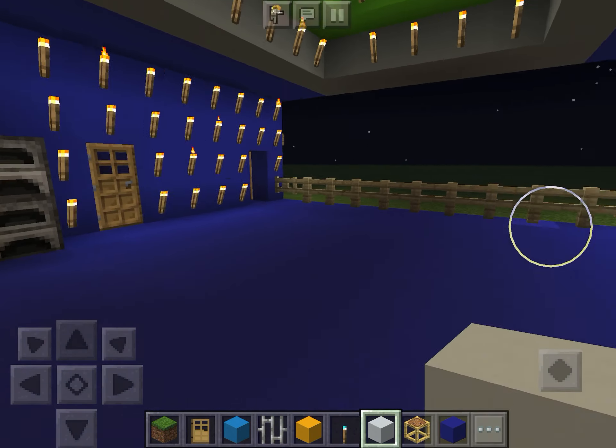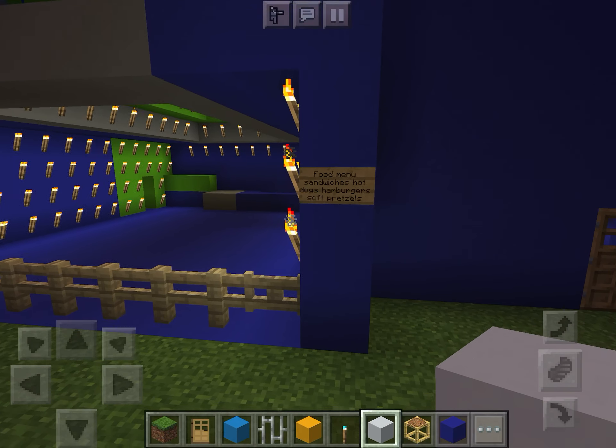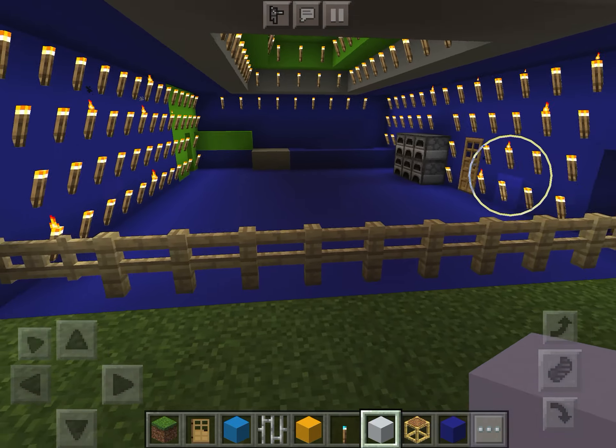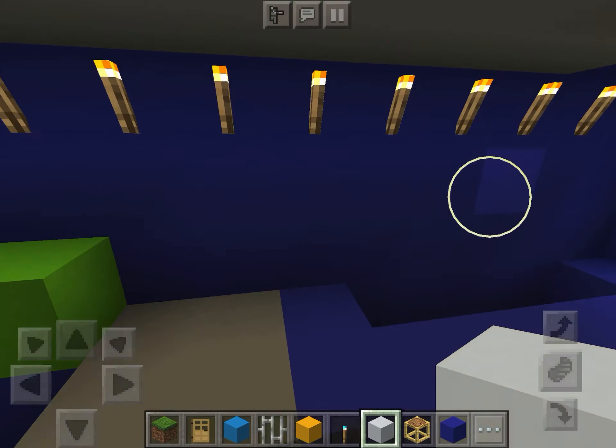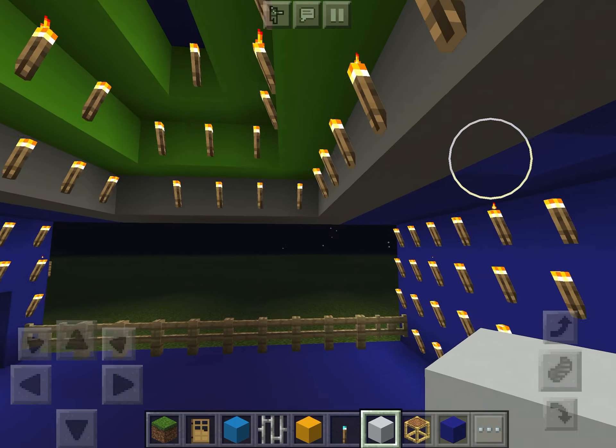Here is the food area. It says food — making sandwiches, hot dogs, hamburgers, soft pretzels. None of those foods are actually in Minecraft, I just made that up. But here's where the sandwiches are, here's where they flip the hamburgers, here's the microwaves, here's the furnaces.